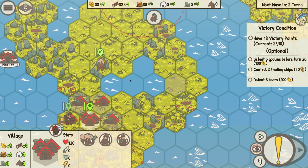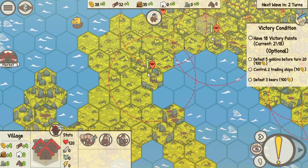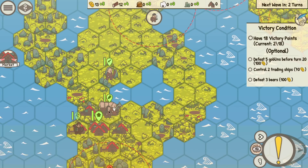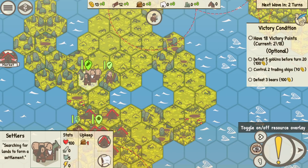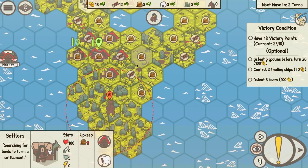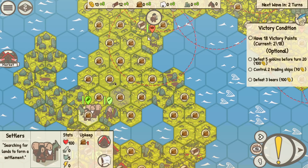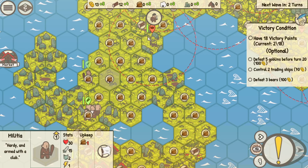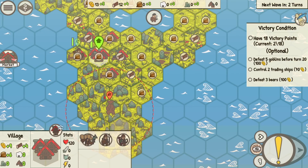We've got a settler now. I don't know — we're going to have to get this wood, but in order to do that we're going to have to kill all these goblins. All this rocky stuff is no good. We could build over there and get all the food — we have tons of food. I think we'll do that just to get something going, to have a whole bunch of food coming in. Nothing wrong with that — we can always sell the food if we need to.